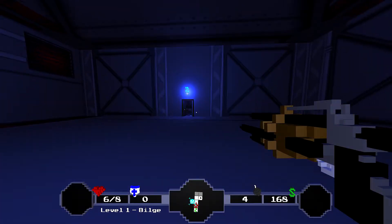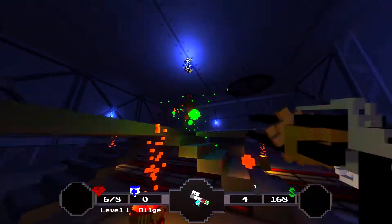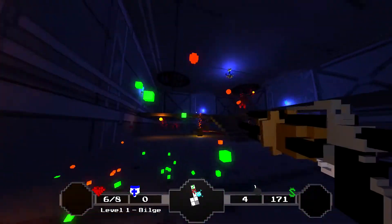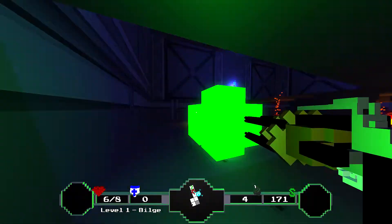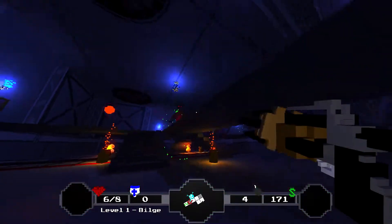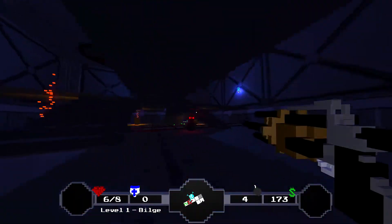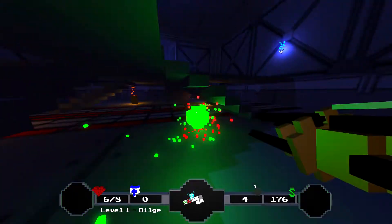I'm just going to go through a couple more rooms to get some money. Throw a bomb at them. Kill this fellow and this fellow. There's just bullets flying everywhere. I thought for sure the gilead would be dead by now, but obviously not. Should be like one or two more hits. I guess one of his own friends here killed him. This is why I hate the Gilead gun.